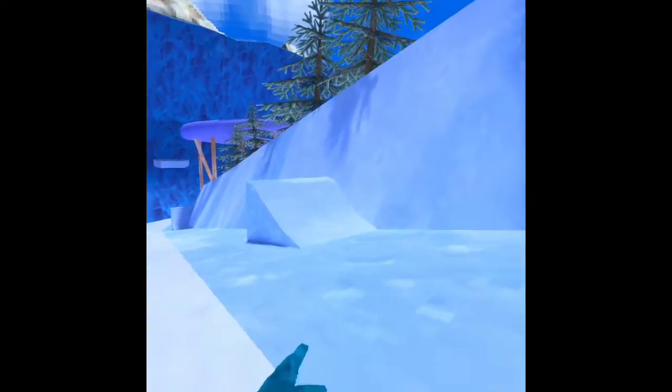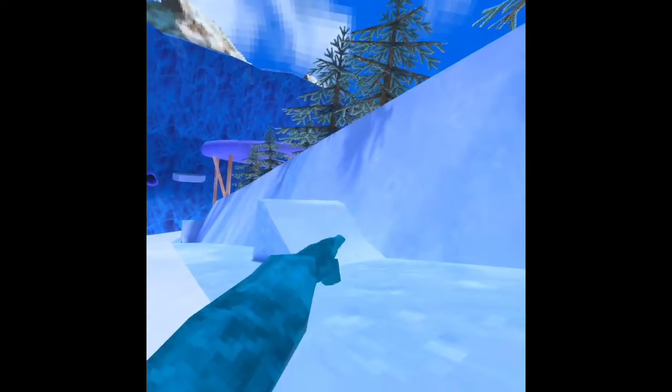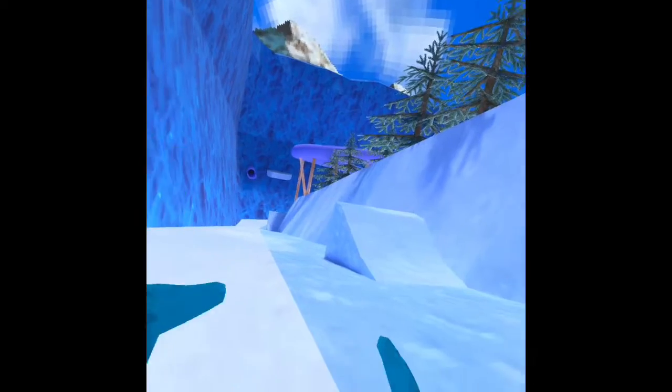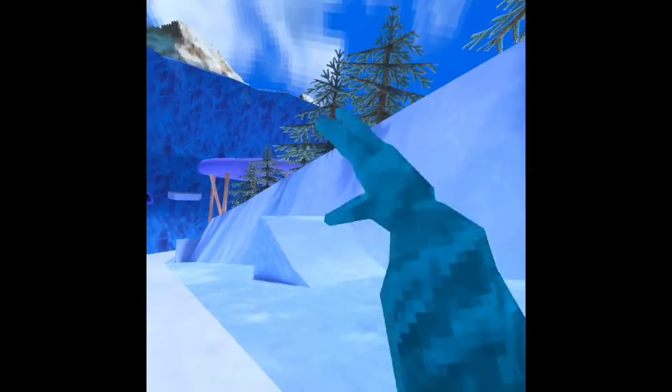You want to slide down this icy part right here, and then this ramp — this second ramp right here — you want to hit as hard as you can. One hand on the slide and one hand on the wall, then you hit down as hard as you can and stick your hand flat out on the wall like this.